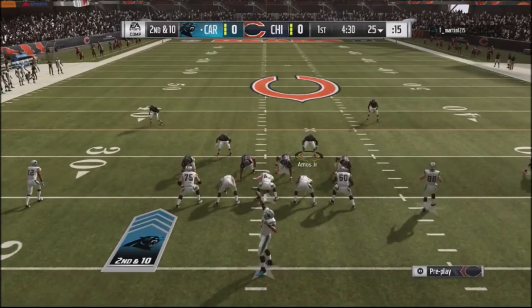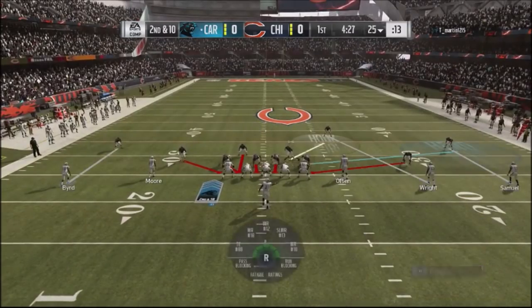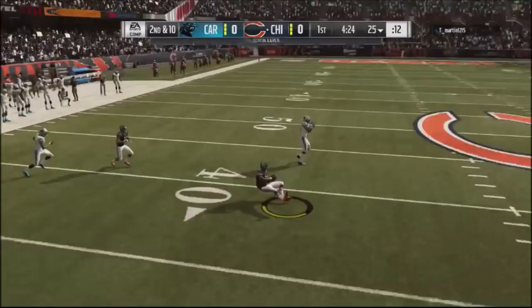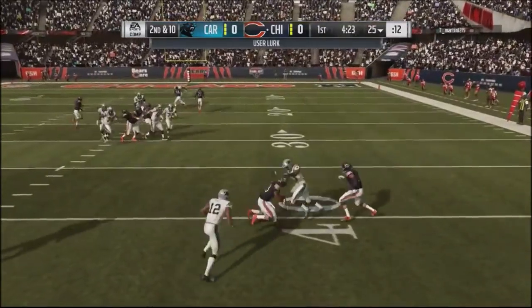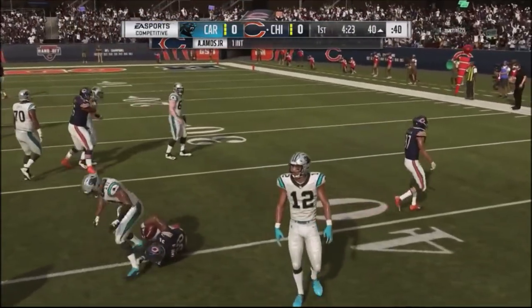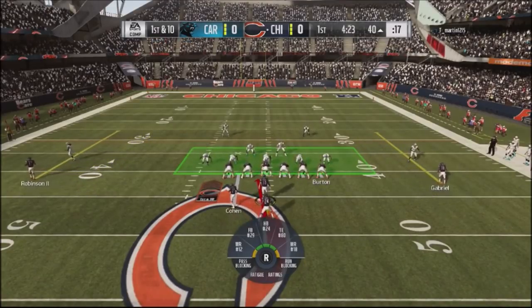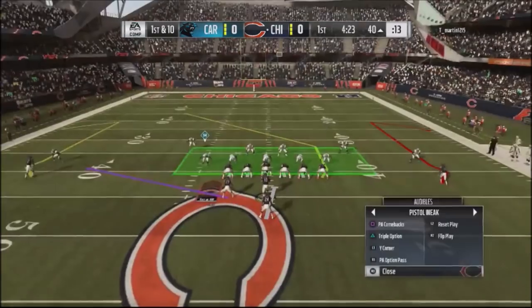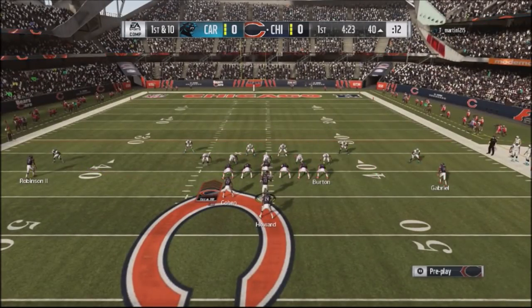Cross-manning with a nickel defense, I'm doing the over-G. Right here I actually expose myself in the seams and he throws to the backside. I get a nice little user pick. That was an all-out blitz - just a different read for most opponents, and he threw right to the area I was anticipating. He could have gone back to the tight end and gotten me back there.